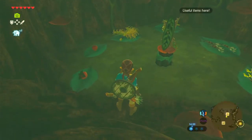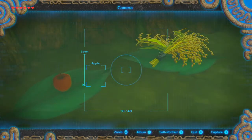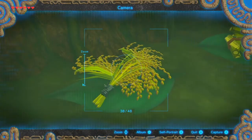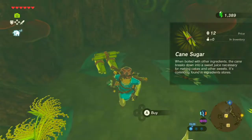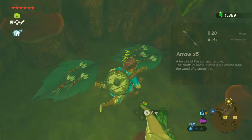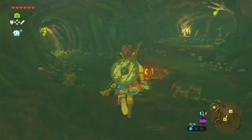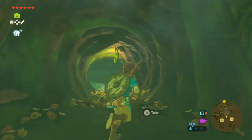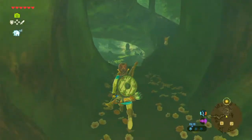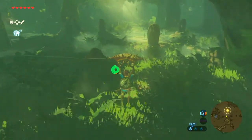There's also more to the shop over here - Hearty Radish, Apple, Hearty Radish and Rice, Cane Sugar, Arrows and Shock Arrows. I'm pretty sure I have both of those already so I don't need to worry about that. But that's pretty much everything here in Korok Forest - that's the basic stuff out of the way.